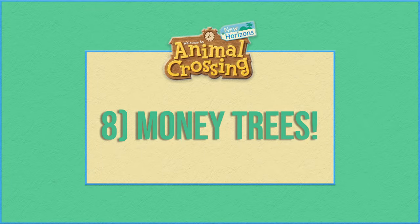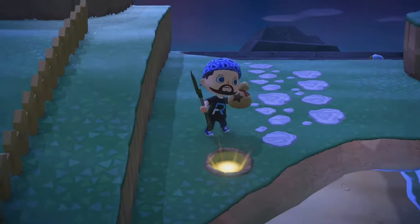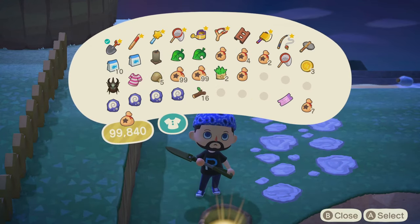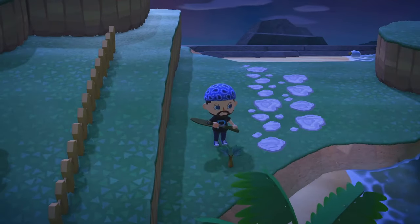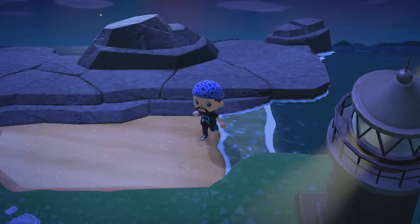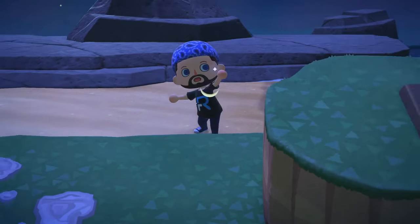Number eight: money does grow on trees. In addition to a special rock each day, you'll also start to notice spots on your island that appear to shine or glow. Digging in this location will give you 1,000 bells. But if you want to really maximize these special locations, you can replant bells into the same glowing space rather than filling the hole back up. If you plant a stack of 10,000 bells, your tree will grow over the next several days into a special money tree that will triple your money, giving you 30,000 bells once it fully matures. You can plant less than 10,000 bells, but the money that grows is always based on the original amount planted — so planting 1,000 bells returns 3,000 bells. Don't go over 10,000 bells though, as the tree will never give back more than 30,000 bells total.